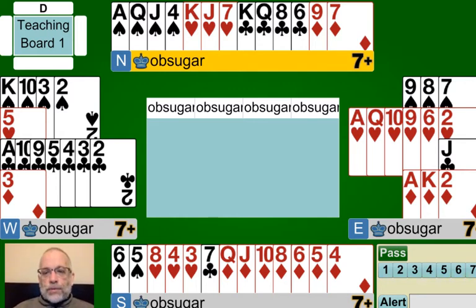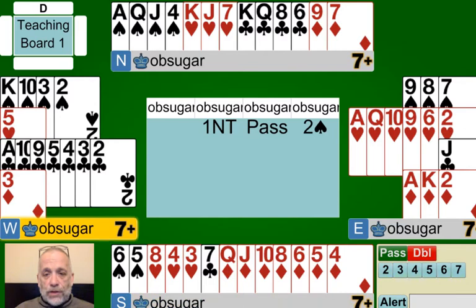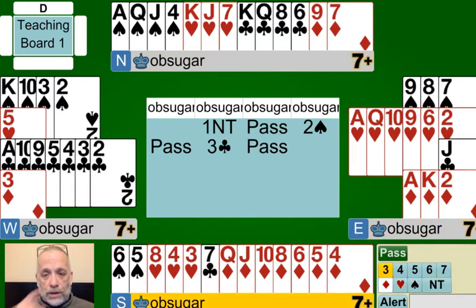So we'll start with the essential problem. Lebensohl's first primary use is over interference with no trump. Here we have a hand in which our partner opened a 15 to 17 point one no trump — although it could be any range, you just adjust points. We have a hand that is weak with seven diamonds. This is a hand where we would normally use whatever device we have for transferring — maybe just a very simple one, like a transfer to clubs and then a correct. Something like this is how we would get to this diamond contract. We know partner has two, so we'd have a nine-card fit.